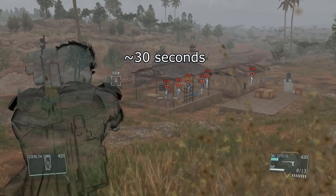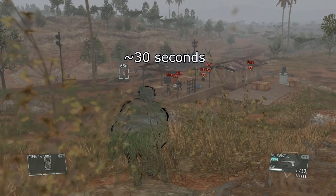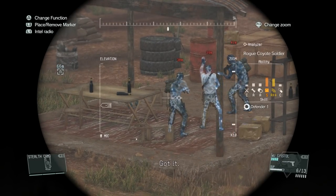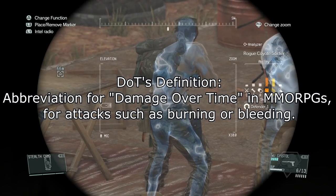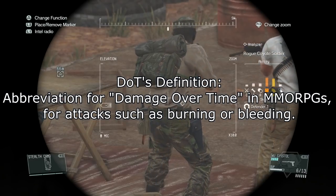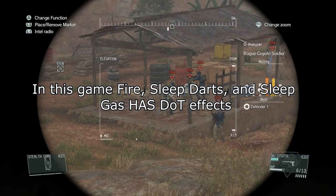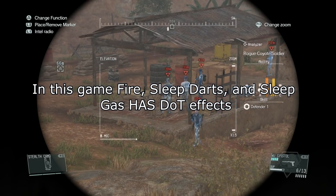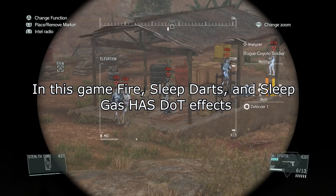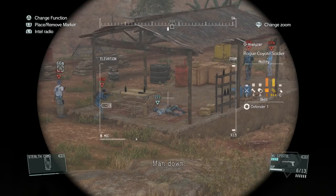What the game doesn't explain is how much damage that dart is doing over time. For those who don't know what damage over time means: say for example you light someone on fire — they get the initial damage from whatever weapon or object it is, but since the person is still on fire, they are still taking damage. Most games handle it differently, but in this instance, darts have damage over time.